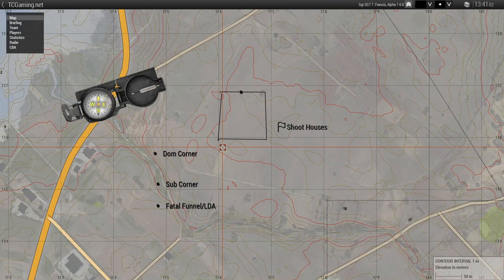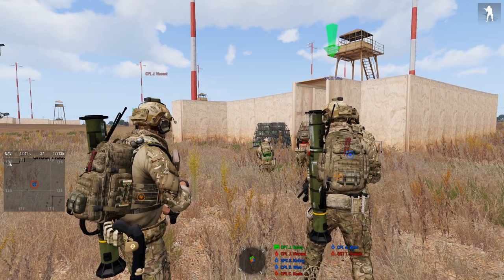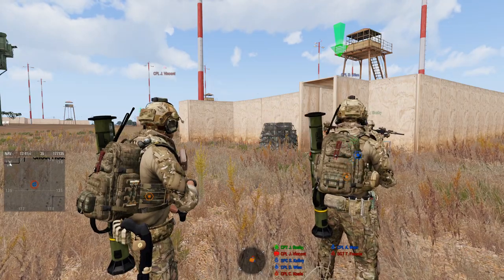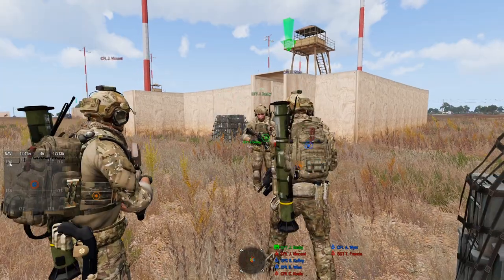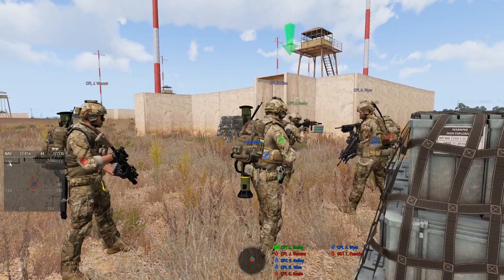If me and Koala just walk, and I say I'm going low, Koala's going to be sure to go high. Or if there's a doorway here, we're stacked and we're set, breaching right, and I call that out — he doesn't need to say anything, he just goes left. Breaches left — easy day. If we're traveling together, Koala just goes side by side, and I call out looking high — what is he doing? Looking low, looking forward.